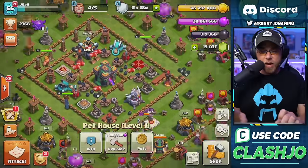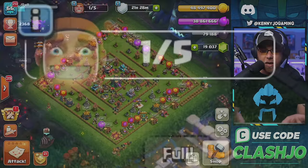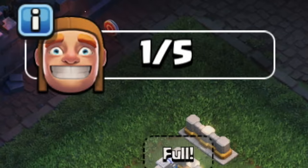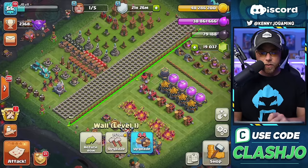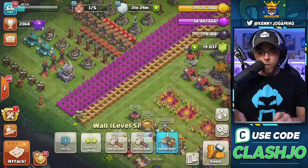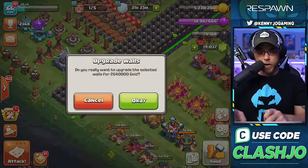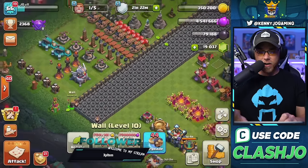I decided to start things off by spending all my dark elixir on the pet and heroes, which left me with one builder to use on wall upgrades for the rest of the day. The live audience frantically watched as I dumped millions of resources into my walls, resulting in nine levels complete before we ever dropped a sneaky goblin on an enemy base.